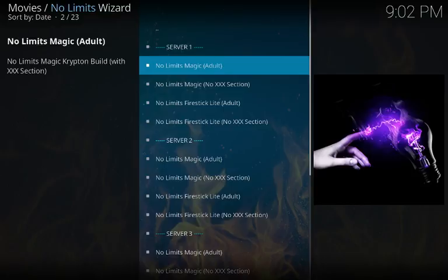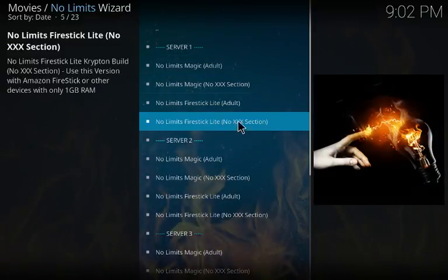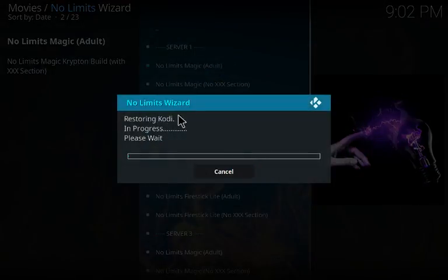Inside the No Limits Wizard you have different servers to pull from. You have No Limits Magic Adult, No Limits Magic with no XXX section, No Limits Fire Stick Light — better for Fire Sticks but the regular one at around 300 megabytes should be fine for Fire Stick too — and then the no XXX version. I'm going to click on the adult one and it starts downloading.